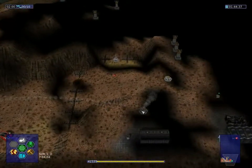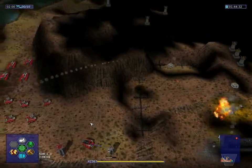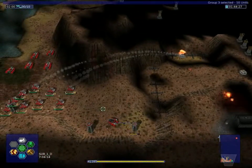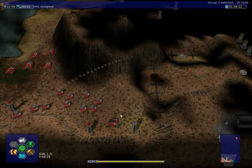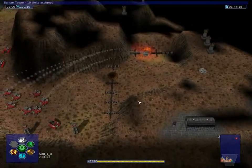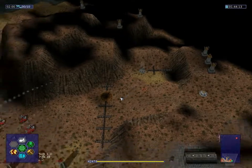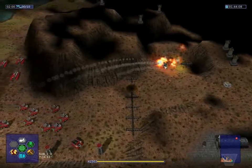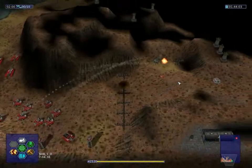This space is really important to destroy, because this artifact — we want it. We definitely want that, trust me. Now we can see a lot more of this space. There is no production capability around here, but the base is still important because of that artifact. And of course, we're also gaining some experience for our mortars, which is also quite nice.